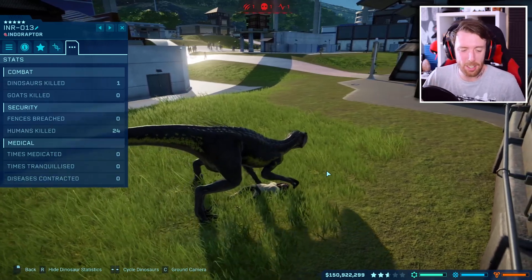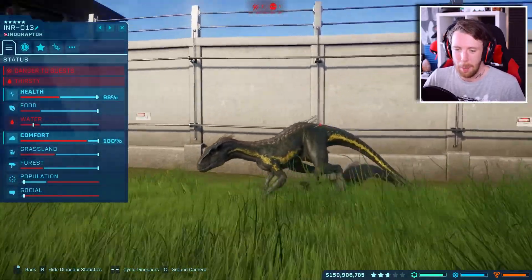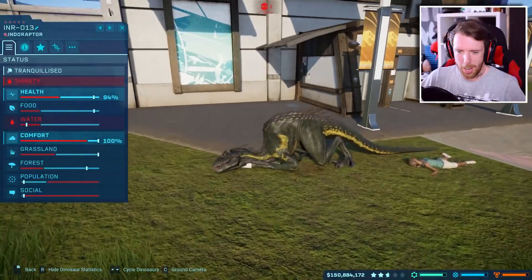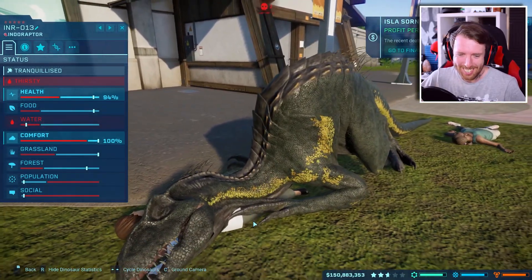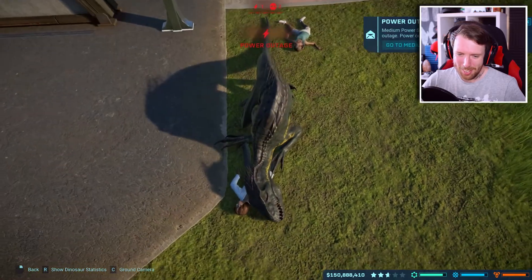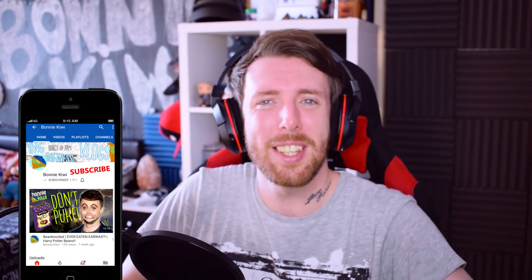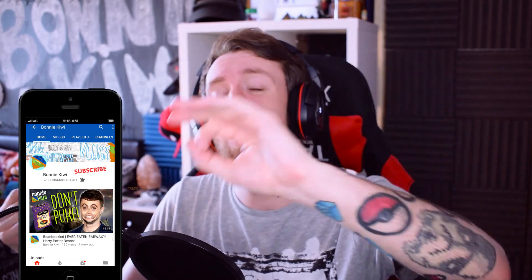The victor is the yellow jungle-pattern Indoraptor with 23 human kills! He's been tranked now and he's fallen asleep on top of a human — look at his big hump in the middle. I can't believe he's sleeping on a human, that's great. He is the victor — the yellow jungle Indoraptor. I hope you enjoyed this video. A lot of the Indoraptors ended up killing each other, but that guy got 23 and the rest got around 7, 8, or 9. If you're new here please subscribe, hit the bell, turn on notifications — hopefully see you in the next one. QB out!